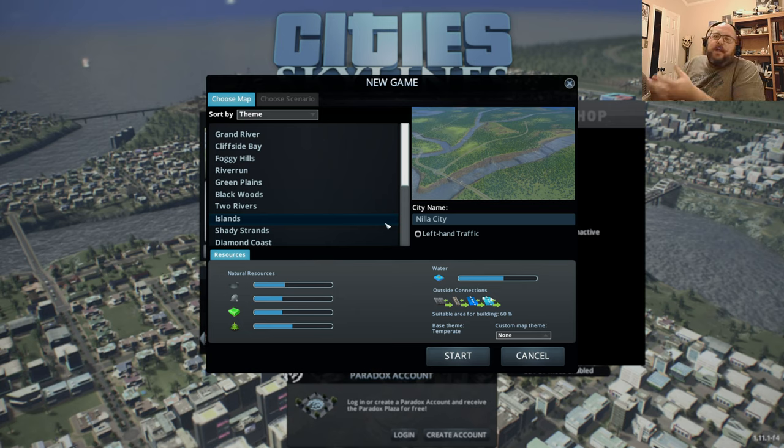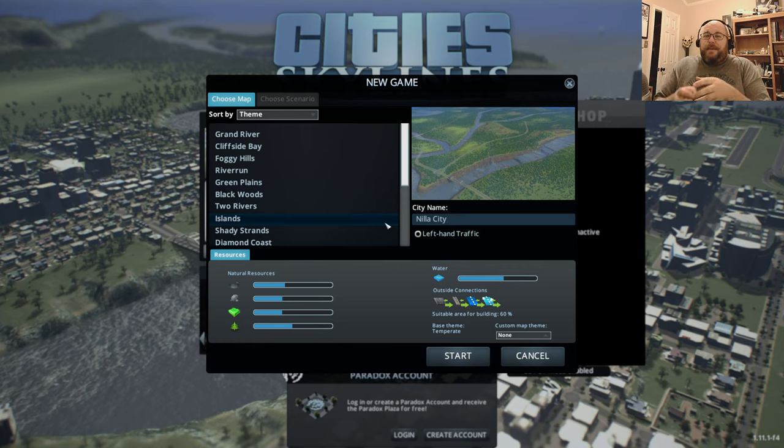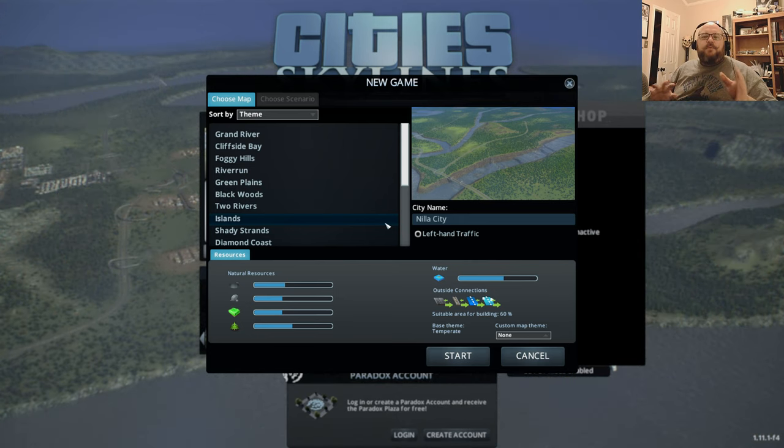The idea behind this let's play is that it's going to be more of a tutorial series. If you're new to the game, this is for you. If you've been playing a long time, some of this might be basic. My target is 60 to 80,000 people. Once I get there, we'll have dealt with airports, seaports, all the different things you'll run into. At that point, we can start introducing DLCs one at a time to see how they affect gameplay.